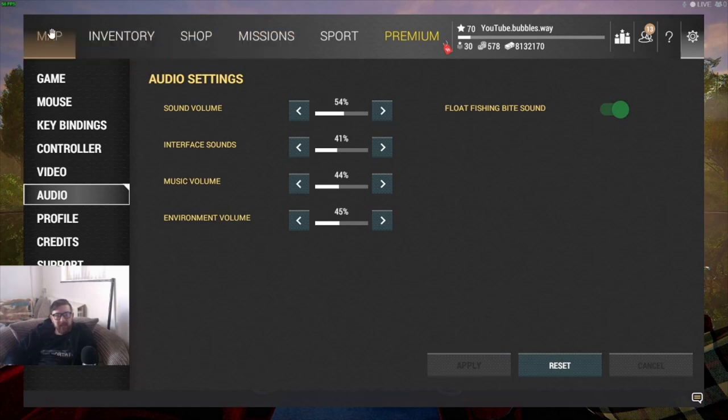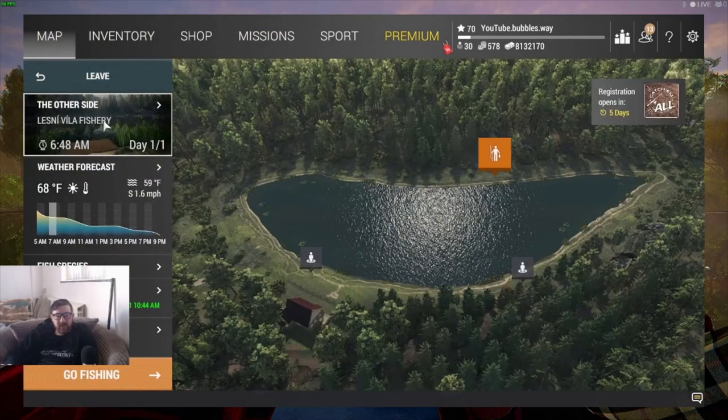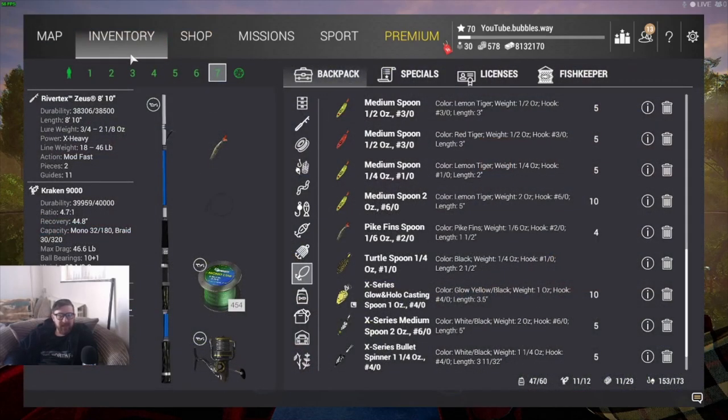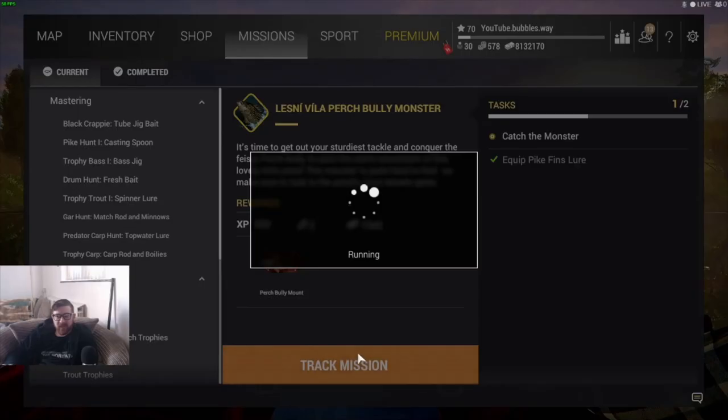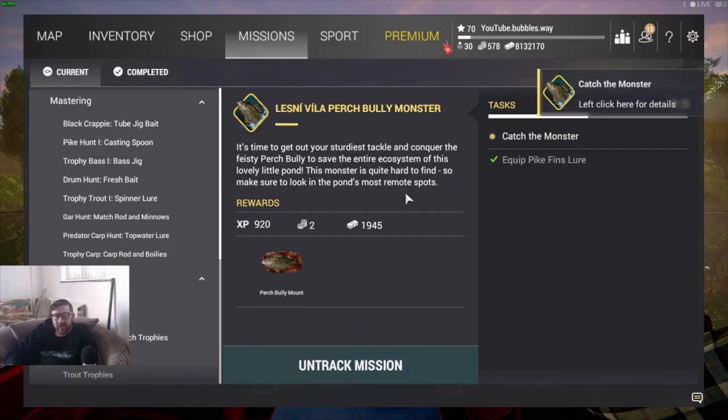Yesterday's mission was here at Lake Lindsey Villa fishery — we had to catch pike below 1.1 pound. We made a video on that if you missed it. For the fish monster mission, which you can see here, we're tracking it now. It's the Lindsey Villa perch bully monster, and we need to equip the pike fin lure, which we covered in yesterday's video.